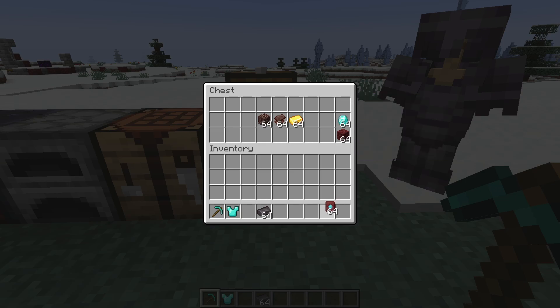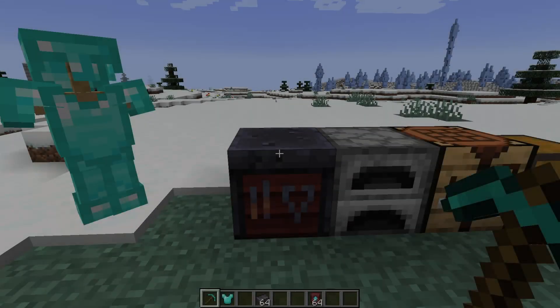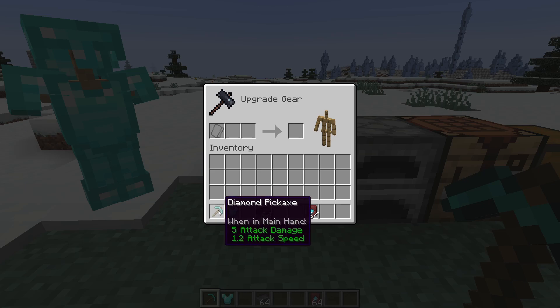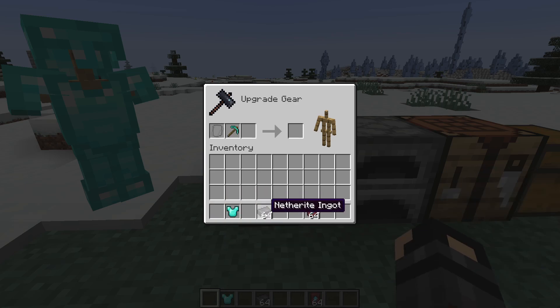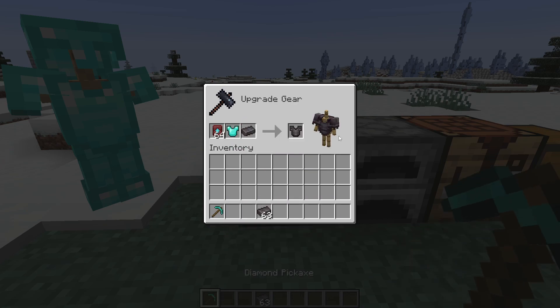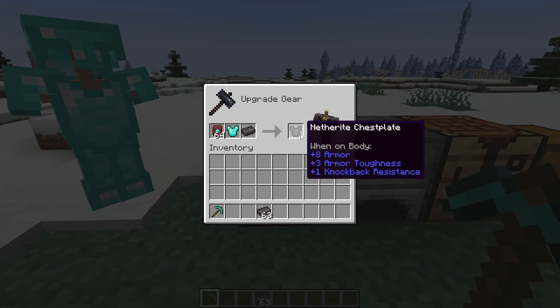And then finally, you'll need the smithing template. So it's really pretty simple — you just take these three items over to your smithing table here and whichever tool you want to upgrade, drop it in. Add a netherite ingot and add the smithing template, and you'll get the option over here. You can do this with any piece of diamond equipment and it will turn it into your netherite gear.